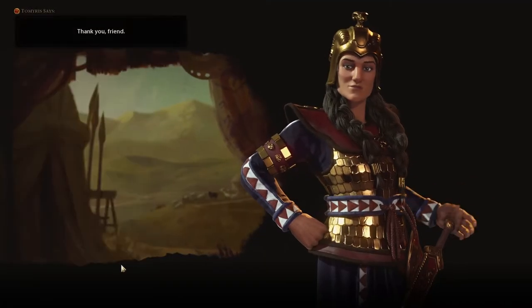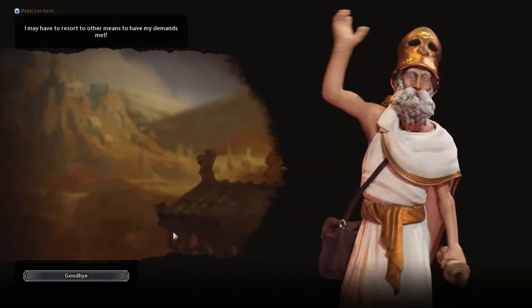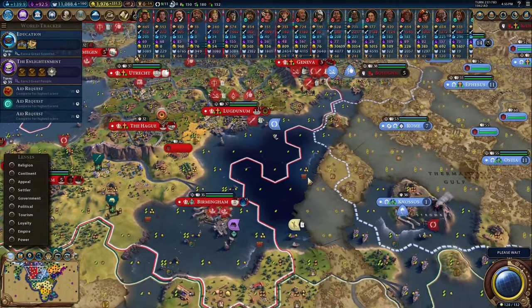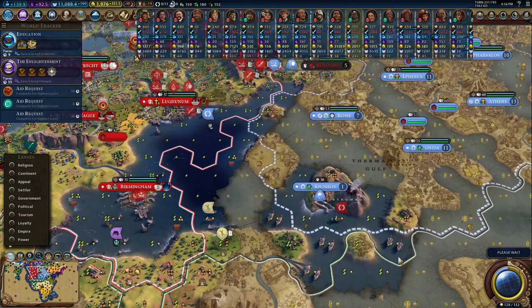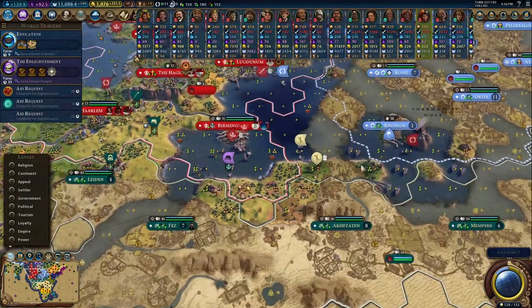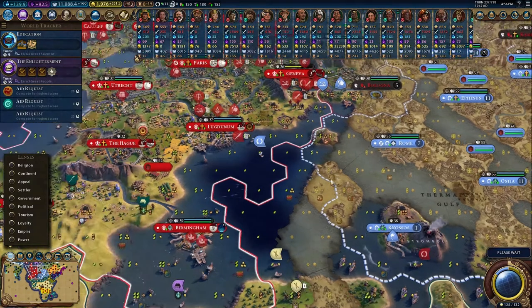If we were to go to war with Greece, we would want ships down here in the Mediterranean, though we don't have that big of a fleet right now. I'm building some quadriremes with the idea of upgrading them — not a bad idea. We might want to double check and make sure they upgrade to frigates. I'm pretty sure they do.